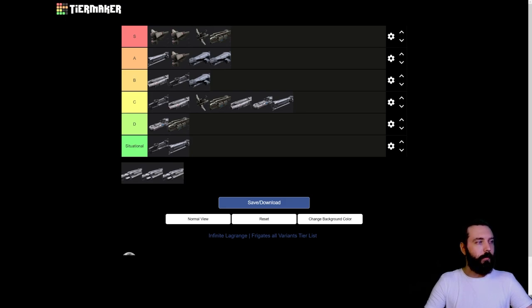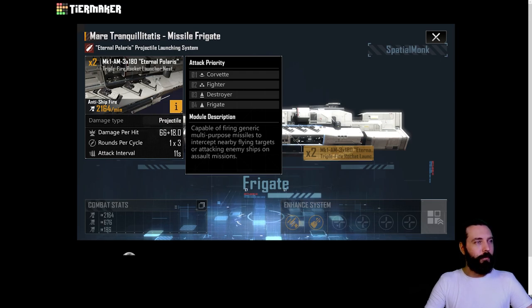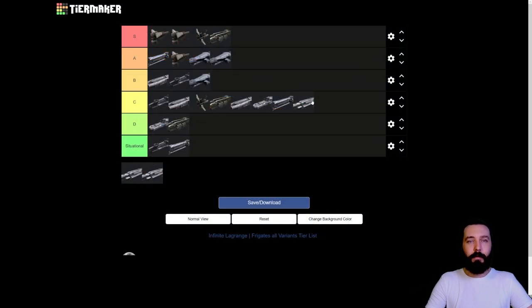We have the Mer Tranquilitatis - the integrated type. It has the eternal launcher system with a triple fire rocket system, which is not that great. Also cannons - not that great. This is pretty pants in my opinion, there are just flat out better ships. There is a flat out better version you can potentially get. C tier, its weapons are underwhelming and it's just not worth it.